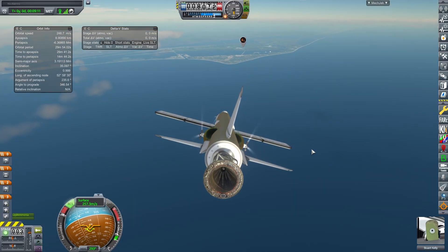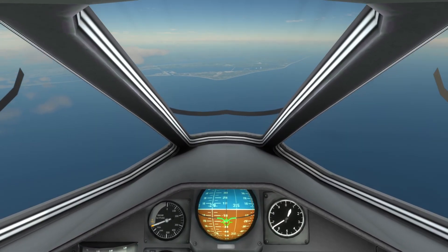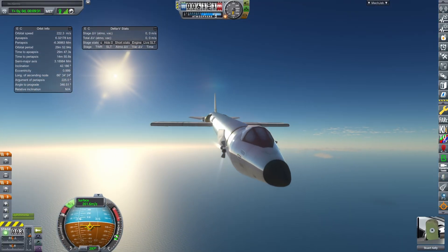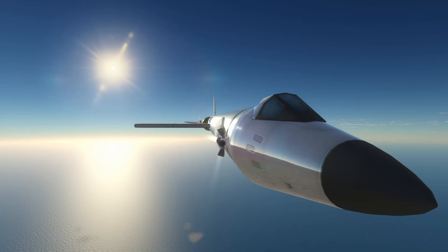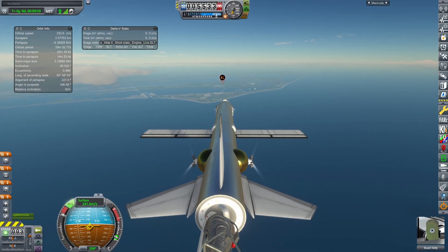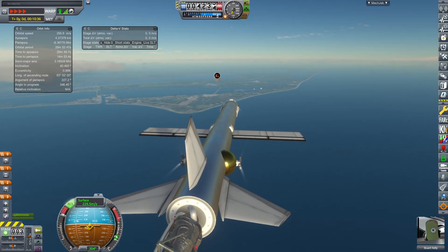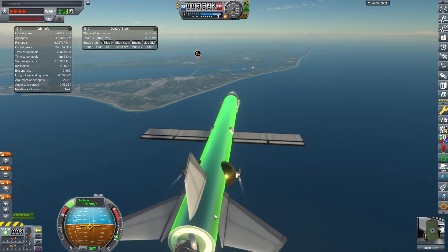Pulling up—we have no more fuel left in our tank. We used the last of it to try to cancel out that spin, but we are gliding now. We still have a little bit of RCS to give us a little more control. And we're actually close enough to the KSC that we might as well go for a landing.